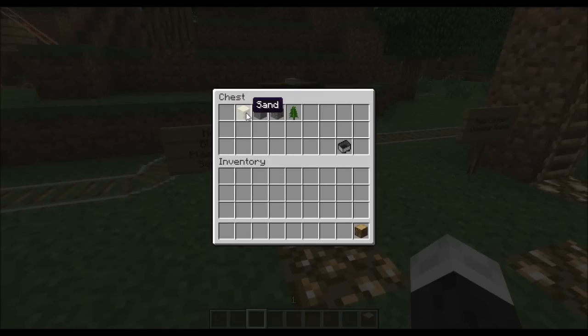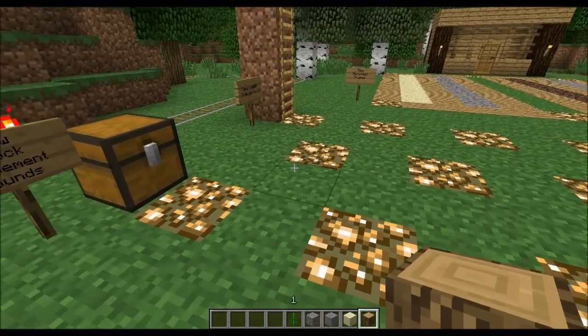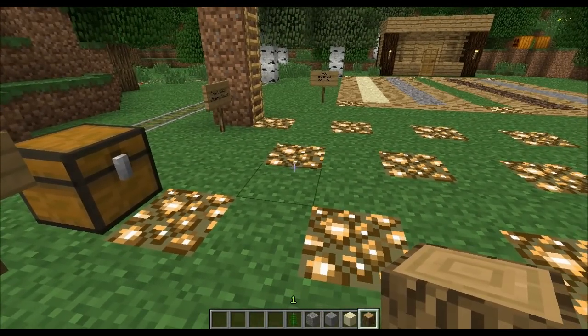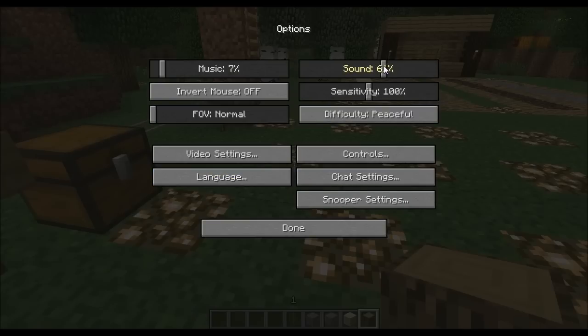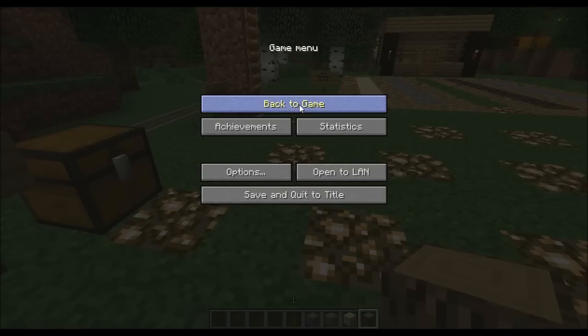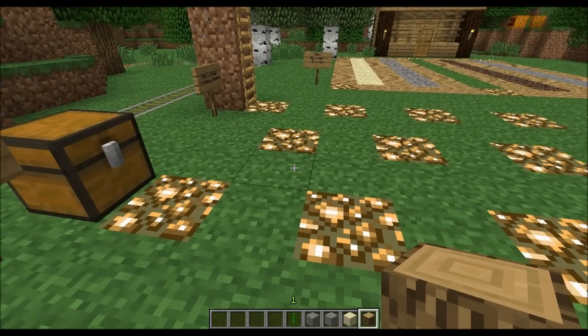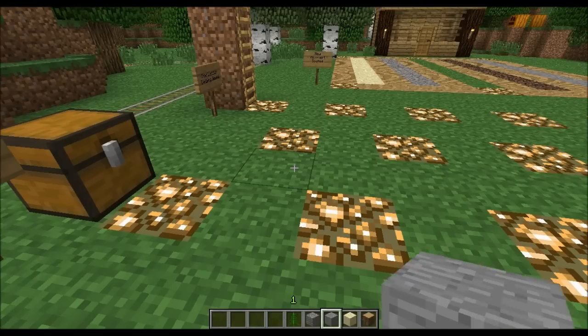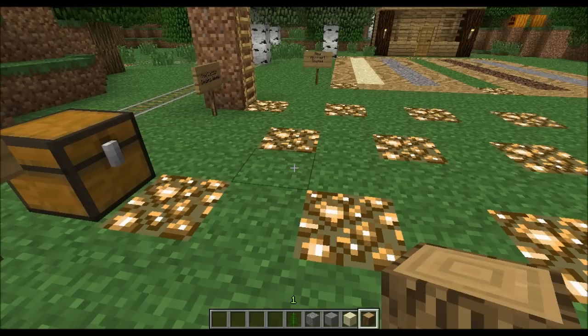First off, we'll start with these blocks. They updated the sound of block placement for different block types. I have my sounds turned way up, so I apologize if it's going to be a little loud, but I really want you guys to be able to hear the differences when I interact with all of this stuff. So let's get down to it — the wood sound, the sand, the stone, the gravel, and placing plants on the ground.